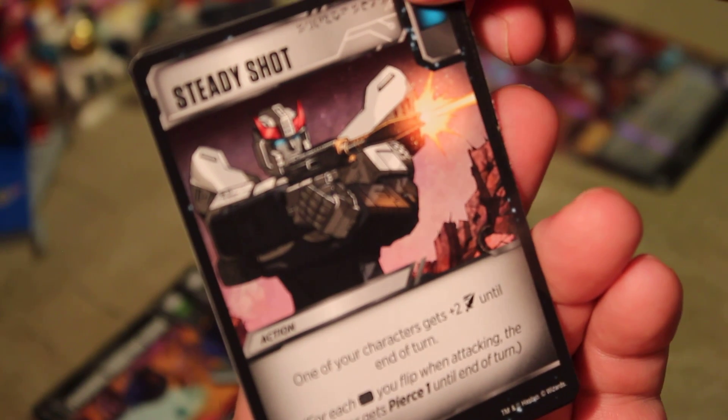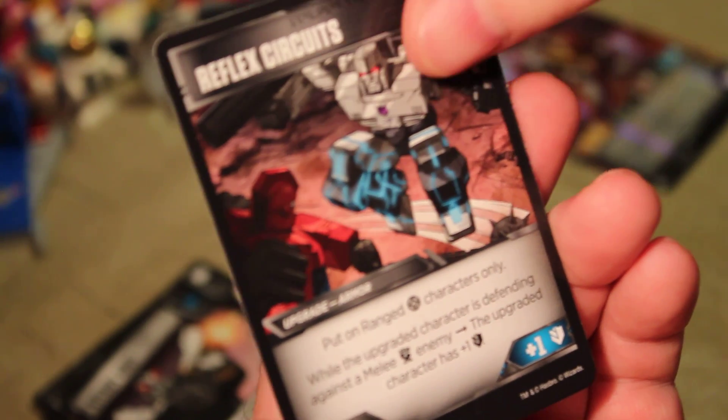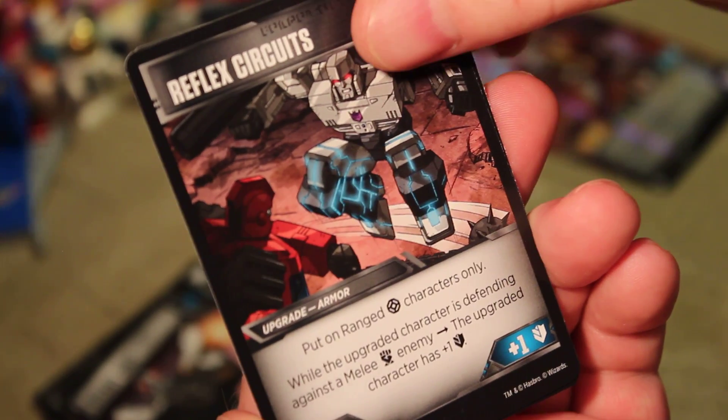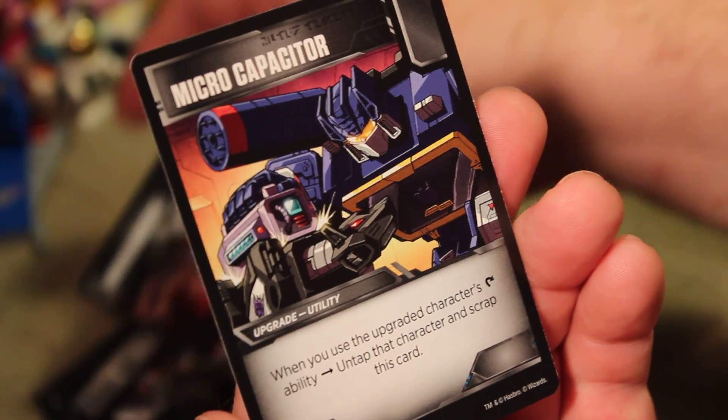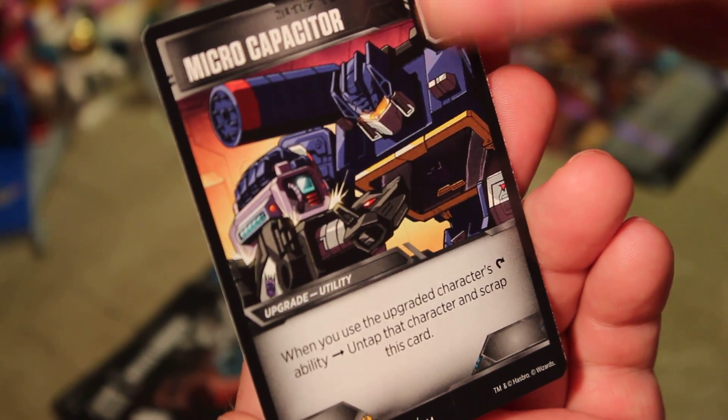Steady Shot, uncommon: one of your characters is plus two attack until end of turn — pretty good. Reflex Circuits: put on ranged characters only; when the upgraded character is defending against a melee enemy, the upgraded character gets plus one defense. And our rare is Micro Capacitor: when you use the upgraded character's ability, untap the character and scrap this card — I like that one. Our characters are another Raider Visper — I've gotten so many, he's got to be the most common character — and Raider Ion Storm, which I've gotten before; that's my third one.